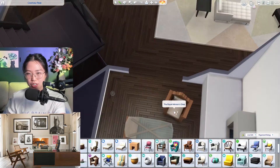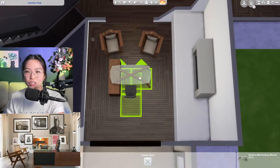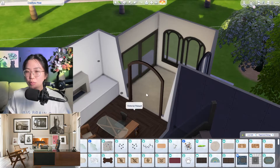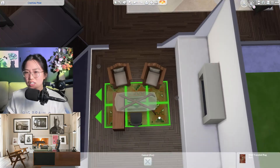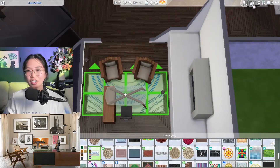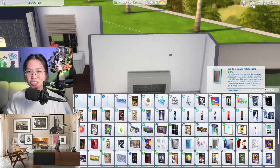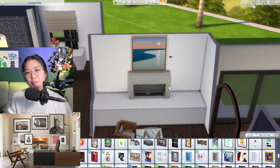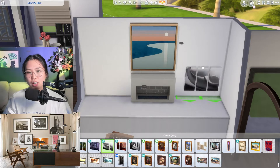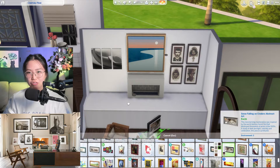Now we're furnishing the rest of her office. I couldn't really find anything that looked like the chairs she actually has, so I went a little rogue and picked chairs from the Oasis Courtyard Kit. I think it kind of works — it had that rustic vibe and timber feel. Then I picked out a subtle but colorful rug for this room. I noticed the painting kind of matches the rug quite perfectly, which I don't even remember being on purpose.